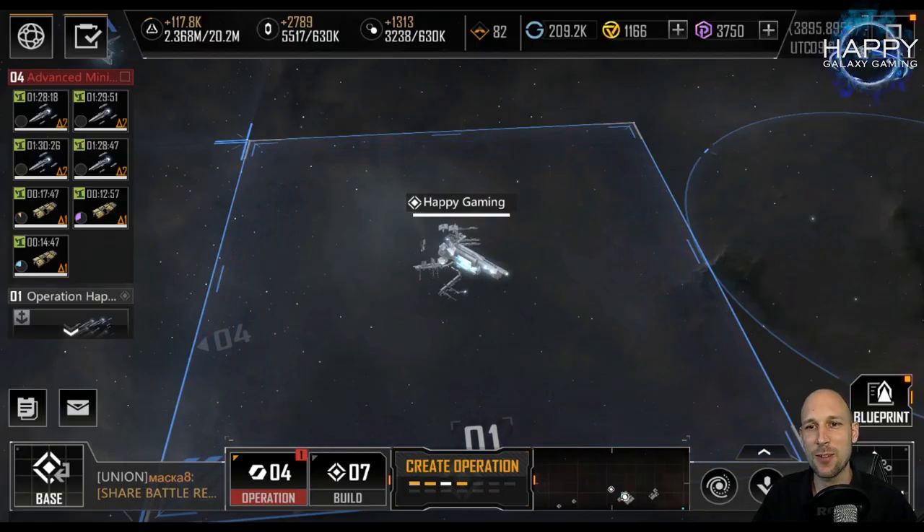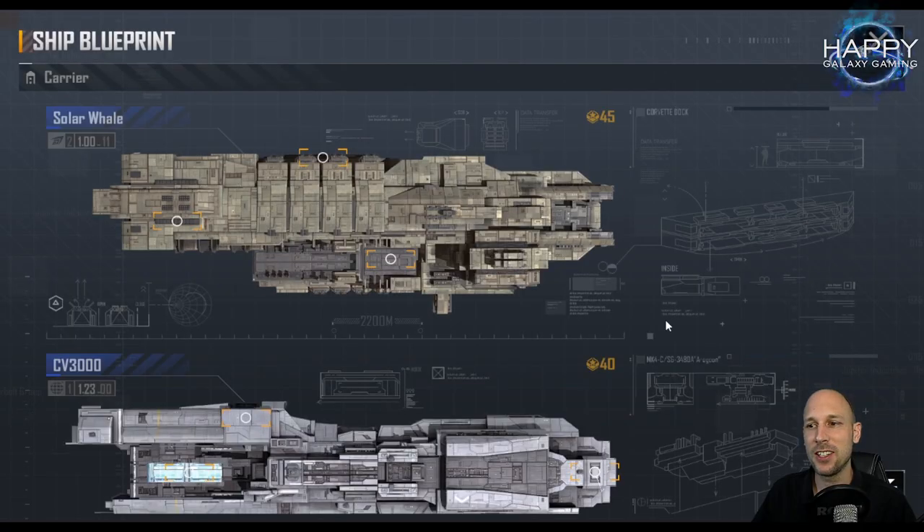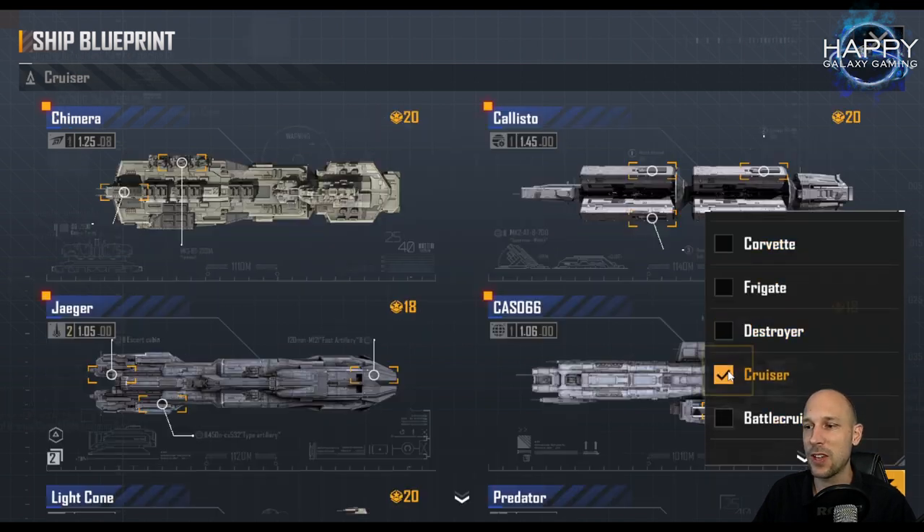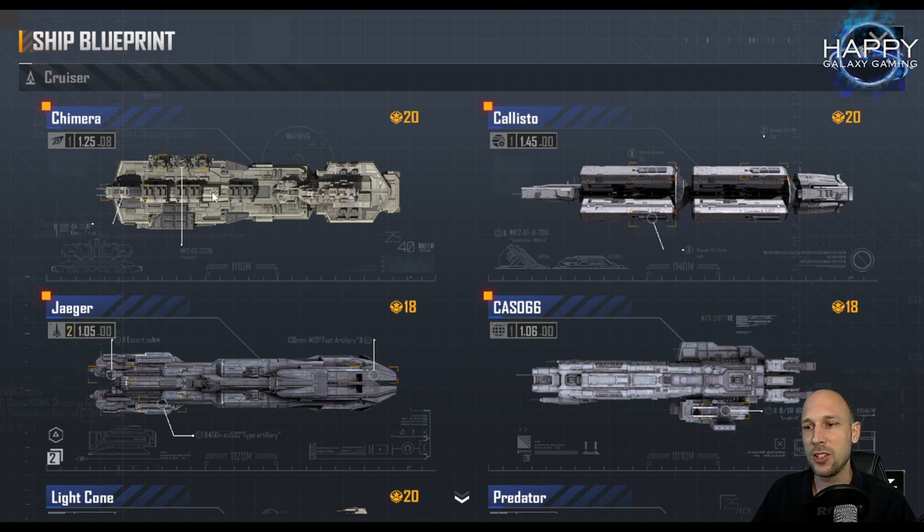Hello commanders and welcome to this video for Infinite Lagrange. Today we will talk about the Callisto, because the Callisto is, I think I can say it, my favorite cruiser. I got the Chimera new and it is amazing — there are more really good cruisers out there — but the Callisto was one of my first cruisers and it has a very good role to play in a lot of fleet setups.